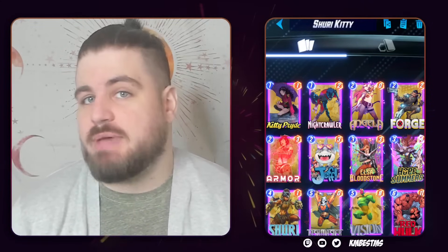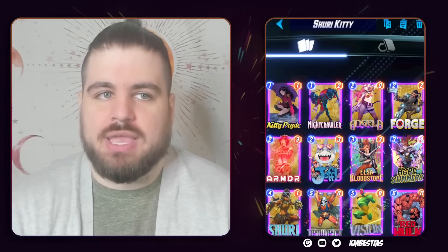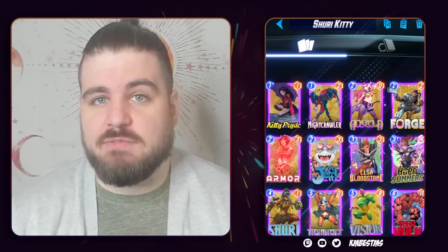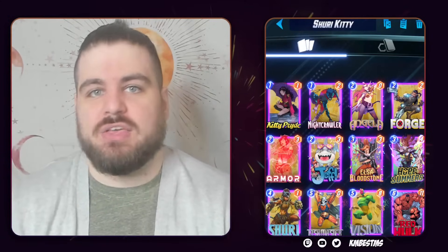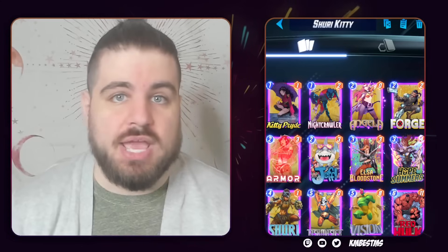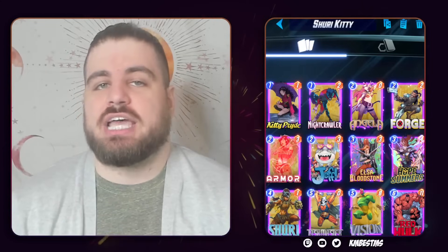In matchups like Hela, you don't have to worry about getting Shang'd — you can just make a 38 power Red Hulk and then a 38 power Taskmaster and your opponent just has to beat that. I think that is a valuable thing in what is otherwise a very competent Angela, Hope, Elsa, Kitty deck. Just being Angela, Hope, Elsa, Kitty, Vision, Red Hulk — you'll be able to win a bunch of games with those cards.